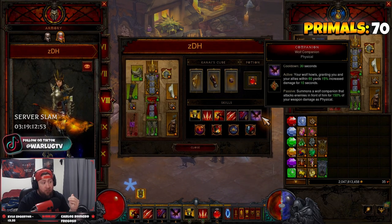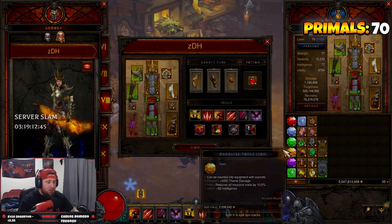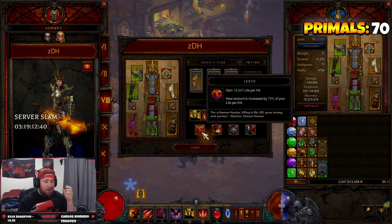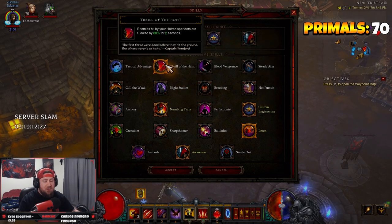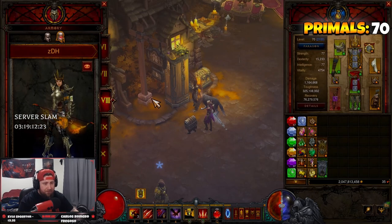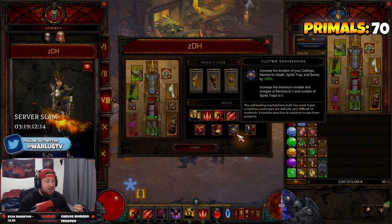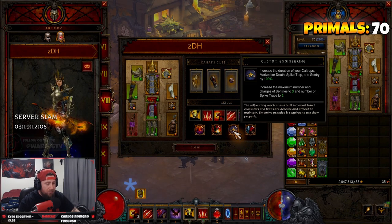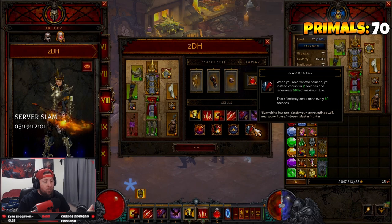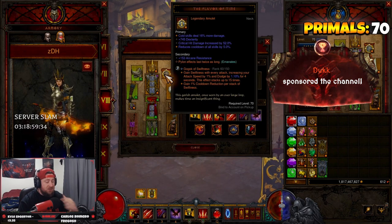Next we have Wolf Companion, which gives 15% increased damage for 10 seconds — this applies to everybody, a huge buff for our teammates. Into passives: Leech is very good to help you stay alive as a ZDH since you have minimal damage reduction. If you want to swap it, you can use Hot Pursuit for more movement speed or Thrill of the Hunt to slow enemies more. Custom Engineering increases the duration of Marked for Death and sentries by 100% and increases sentry charges from two to three — so with five sentries you drop three at a time. Our last passive is Awareness so if we do die we can stay in the fight.